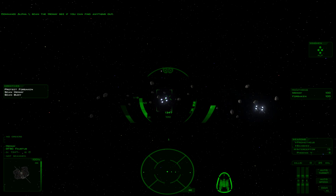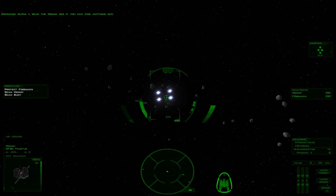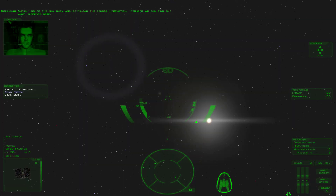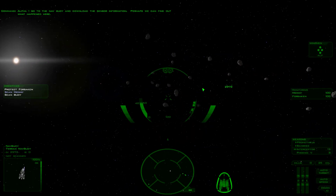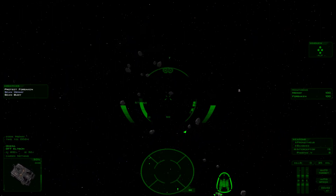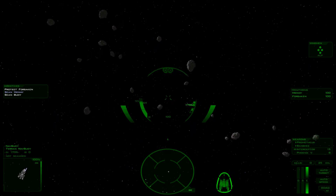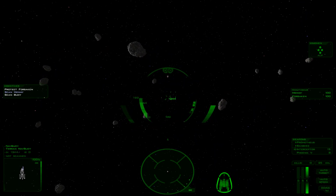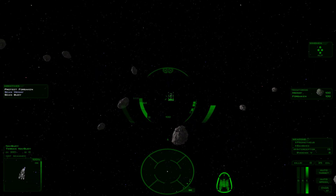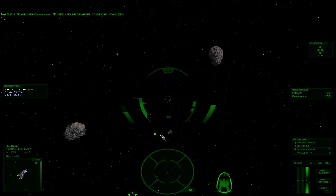Alpha One, scan the Midway to see if you can find anything out. Copy, command. Why, it's in an asteroid field — a small asteroid field. Alpha One is flying waypoints, just protecting something. Alpha One, go to the Midway and download the sensor information. Perhaps we can find out what happened here. The Midway seems to be in perfect full condition. Let's get back to the friendly GTPA battle group before anything happens.